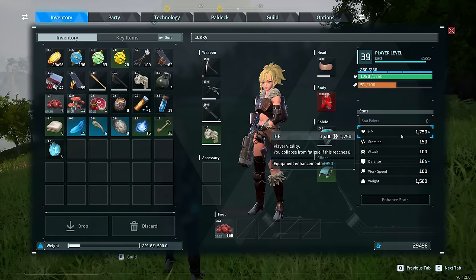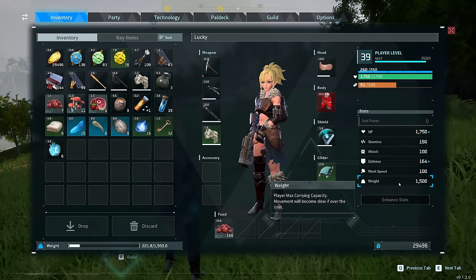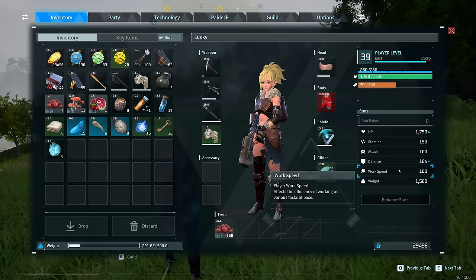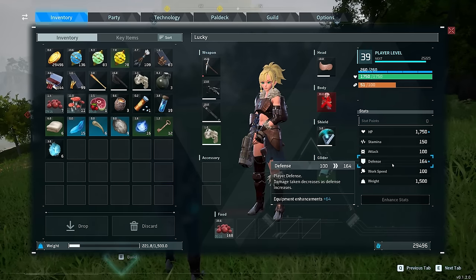If you're not sure where to put your stat points yet, you can't go wrong with HP and weight. These are two things you're always going to wish you had more of so that you can carry more. Beyond that, it's just personal preference.